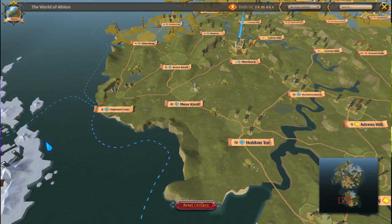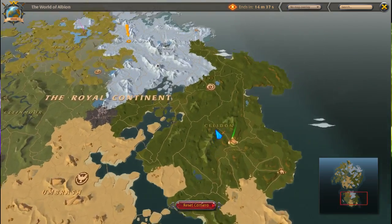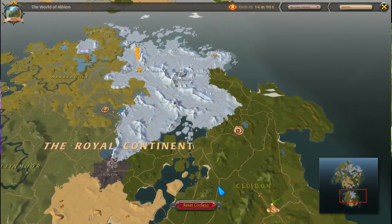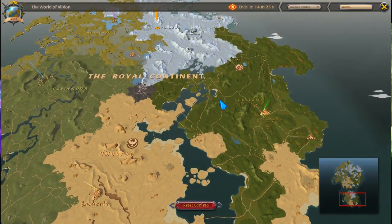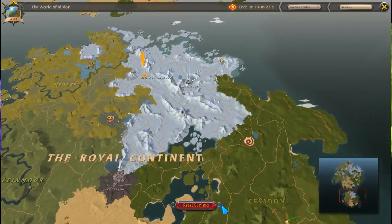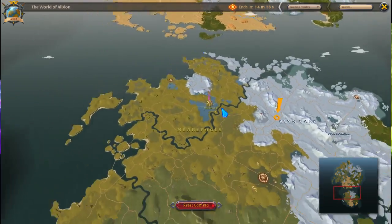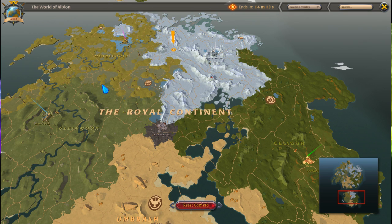And then after that you get one of these five lovely places. Each area has a main thing — like rock, tree, or scanning. This one is cotton. I'll get back to that.